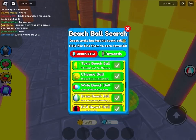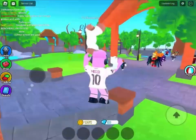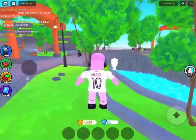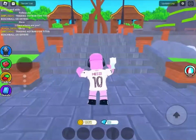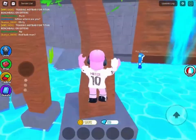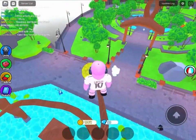Next off with the cheese ball — this isn't even a beach ball. What you are going to want to do is find the cheese ball and go to the right of the marketplace. Once you are at the right of the marketplace, you are going to want to climb up this tower. Once you are on top of the tower, you will find the cheese beach ball.